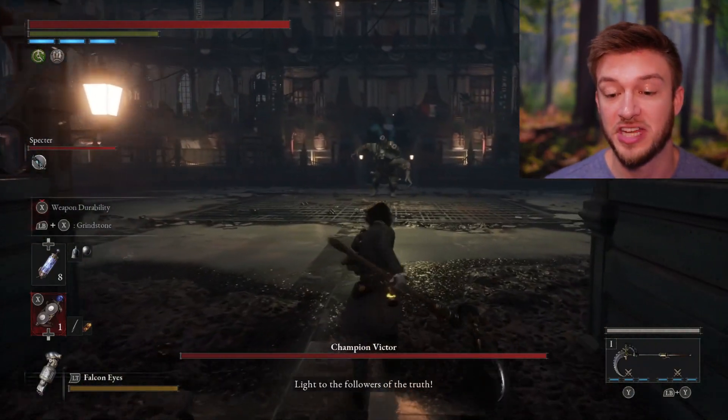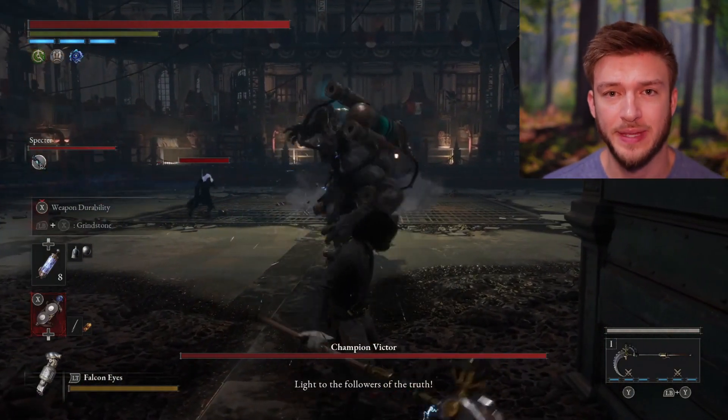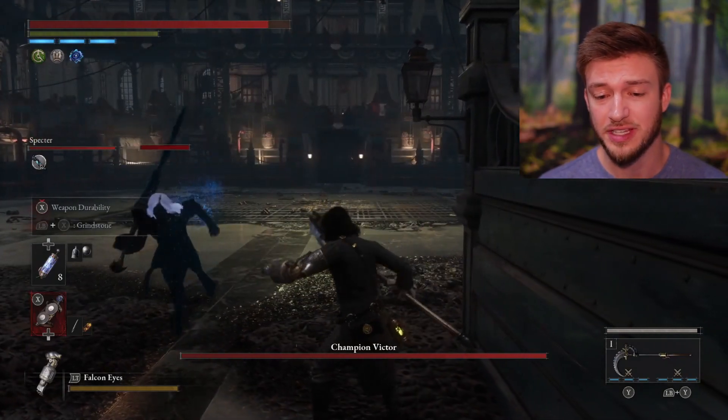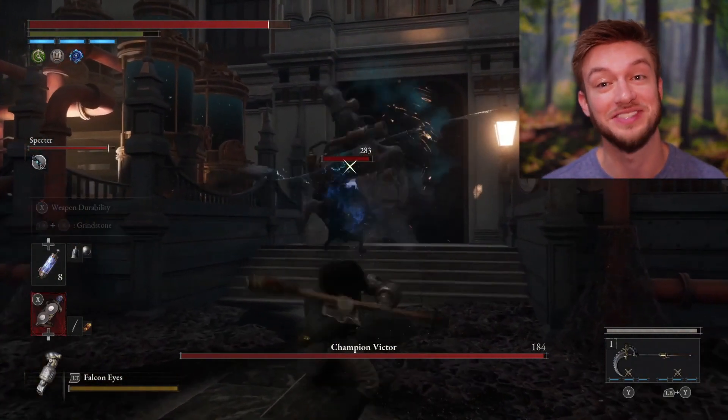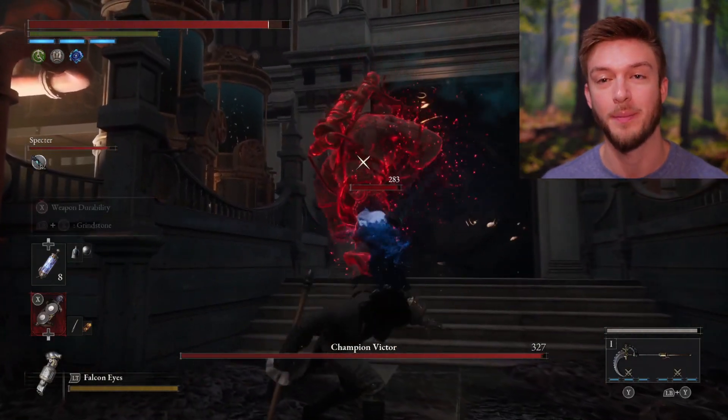I'll be showing you how I beat the boss Champion Victor in Lies of P. This is a pretty challenging boss, and one thing I like about this boss is you get access to one of the greatest weapons in the game with the Puppet Ripper.